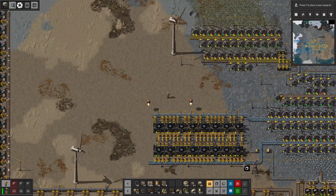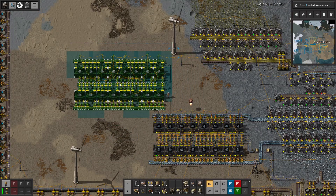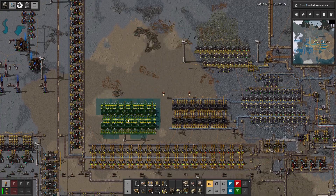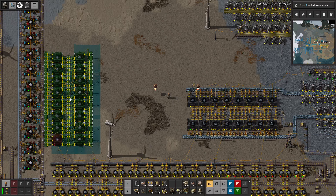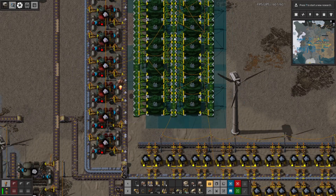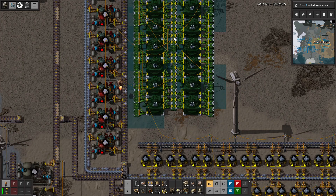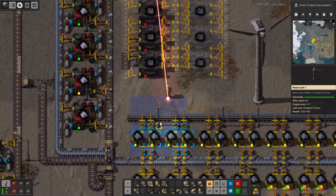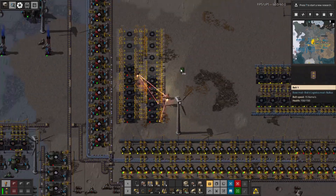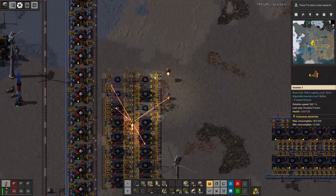We need to crush it. Do I want to bring it down low to crush? We'll crush hopes and dreams down here. The belt's at the wrong direction, so we're going to have to fix that. We'll change the recipe as well for these guys, but that'll be in a little bit.